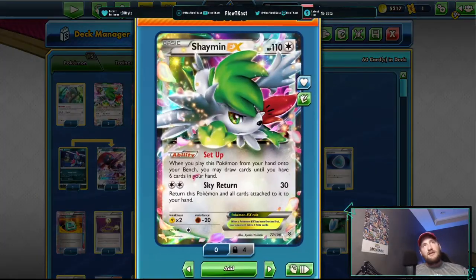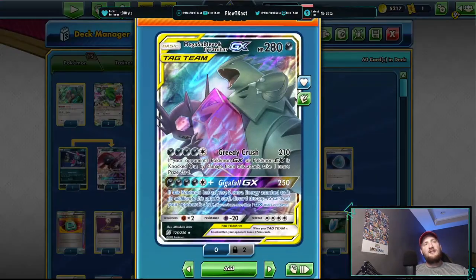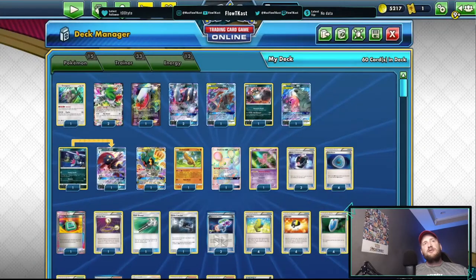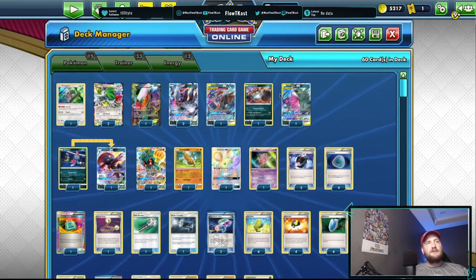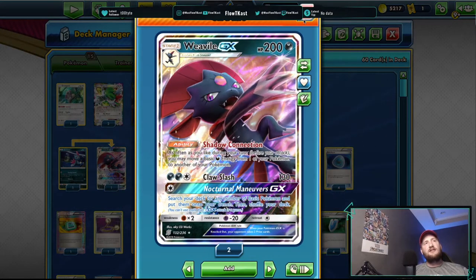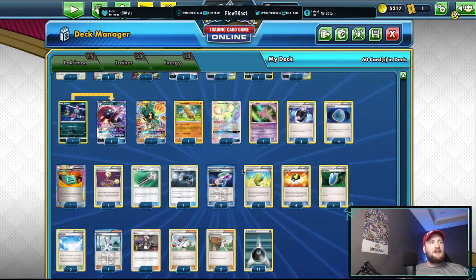You've got two Shaymins for draw support and a Dedenne GX for draw support as well. Another attacker: if he knocks out a GX or EX, you take one more prize card. Pair him, throw him in the discard, use Marshadow, do Greedy Crush GX for 210, hit weakness on a Greninja or Zoroark — that's three to four prizes right there. Shadow Connection Weavile GX is super good in the deck because you throw out so much energy and can move it wherever you want.